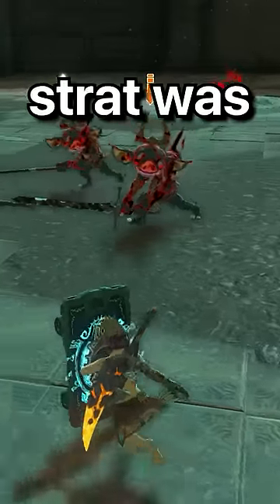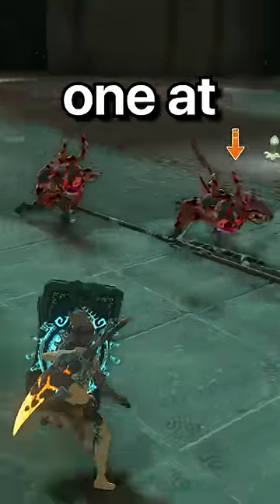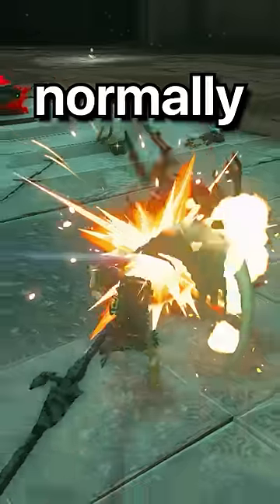Round 2, blue bokoblins. My main strat was to get in a flurry rush and take them out one at a time. I got the first two, then blocked a charge from the third and just hit him normally.